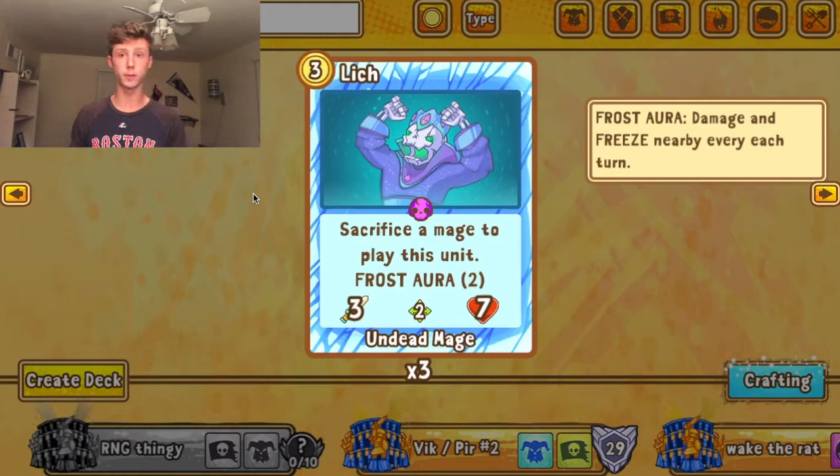As soon as you get Lich on the field it's very hard to kill, especially in early game. It has the same stats as Talibos plus an additional frost aura, so it's doing more damage — about five damage if the opponent is unlucky enough to leave it alive after an attack. That's pretty devastating, especially when played off a Mordok where it can just appear near your castle unexpectedly.